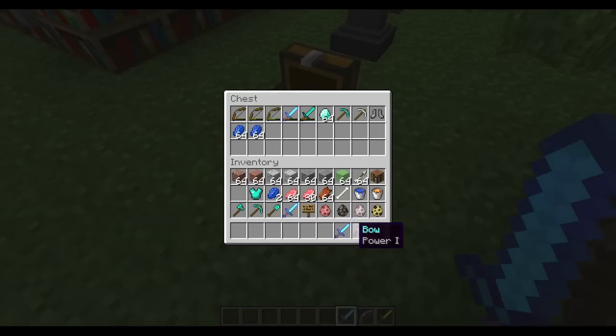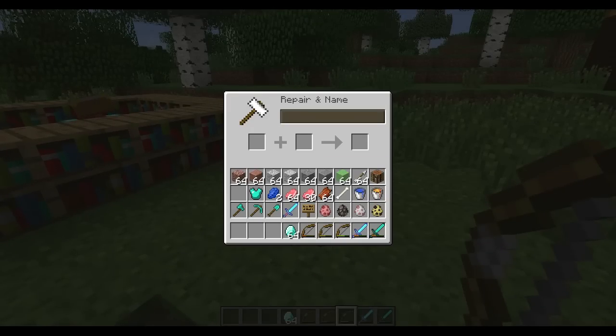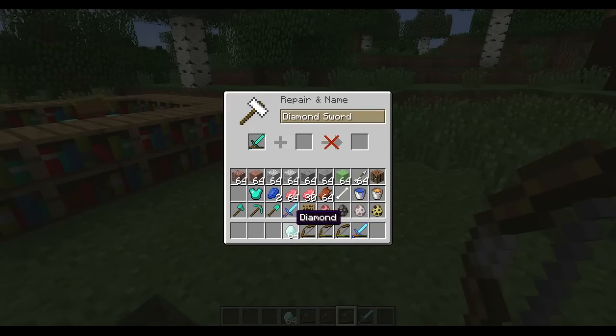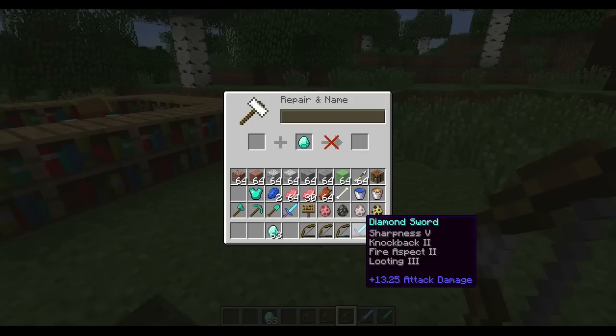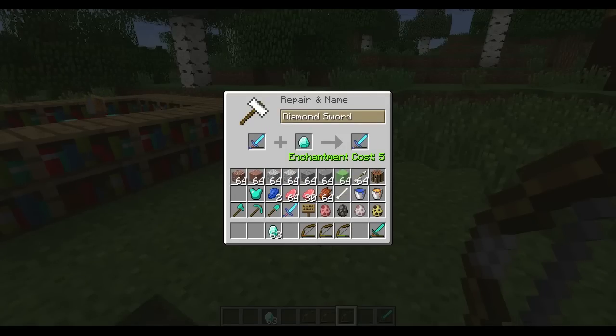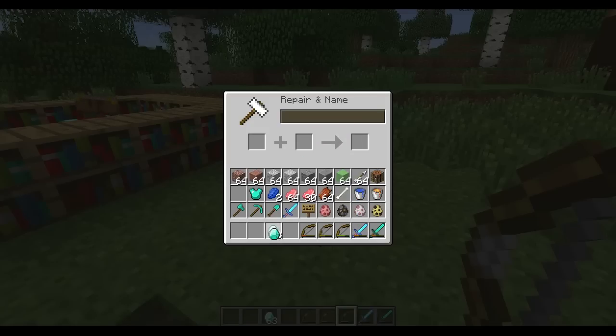The anvil is also a lot different now — repairing has changed. If I wanted to repair something in the past it could get insane, but now it's just one level. And if I wanted to rename it — 'diamond sword' — it only adds one level to rename things. Say I wanted to repair this crazy enchanted sword with sharpness 5, knockback, all that stuff — it only costs five levels. So it's very cheap to enchant and repair stuff now.